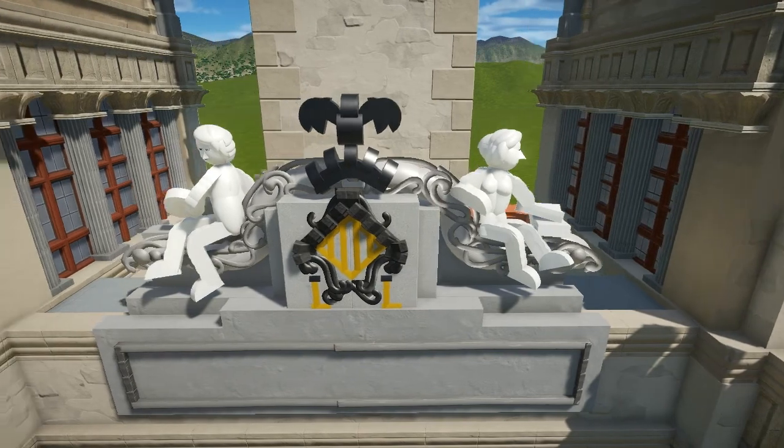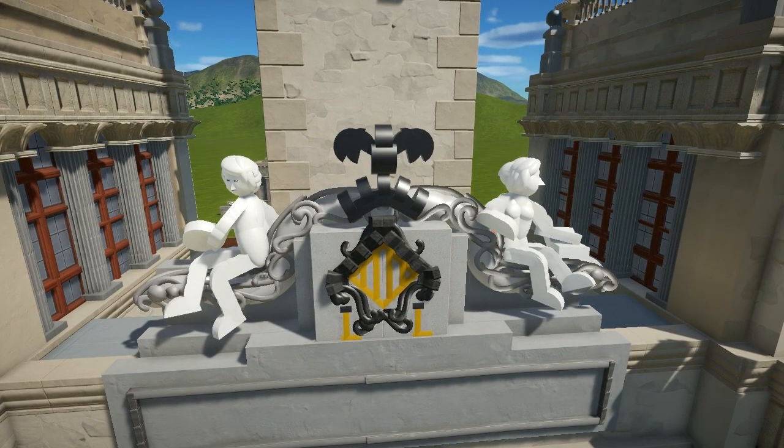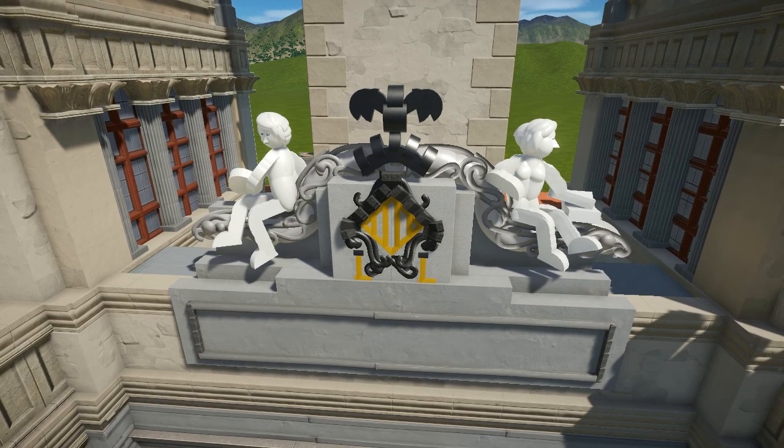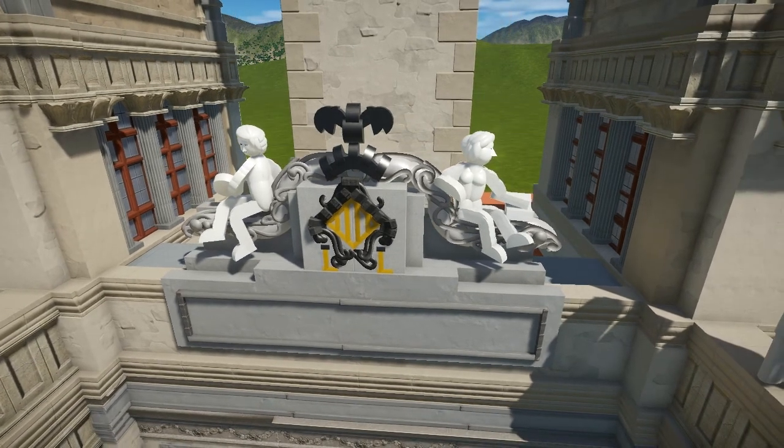I also changed the whole shield. If you remember, it had a dragon piece from the game, but now it's a real bat — the bat is the main animal from Valencia, that's why it's in the shields. It has a medieval history with the city: there was a legend about a bat that warned one of the kings who reconquered Valencia from the Muslims, telling him that the Muslims were going to attack his camp. Thanks to the bat, they won the battle, and that's why it's on the city's shield.